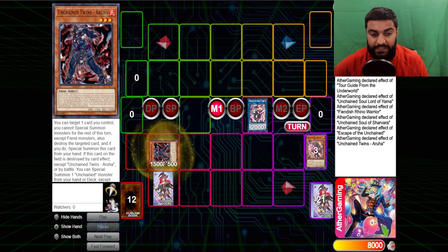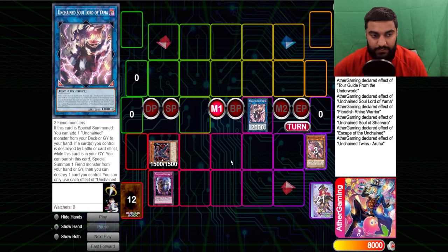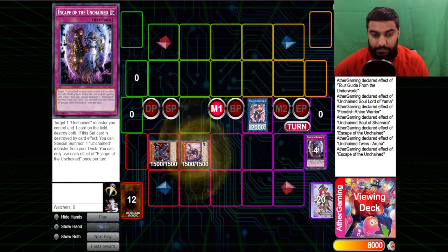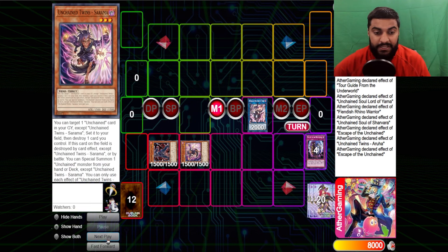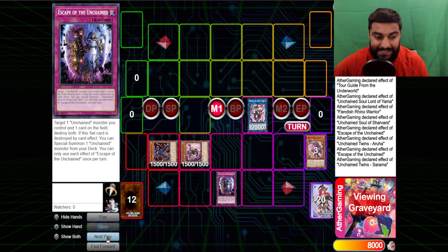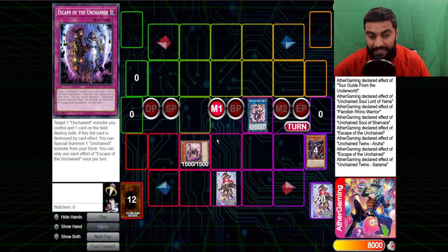So we use Aruha. Aruha's effect is: target a card on the field, pop it, and then summon it from your hand. Then you're locked into fiends — we don't care, our whole deck is fiends. We go ahead and pop Unchained Escape. Escape's effect — when it's popped, special summon from your deck. So Escape will go ahead and summon out Sarama. Sarama has the effect where you can target one unchained card in your graveyard except itself, set it to your field, then destroy one card on the field. So we use Sarama — Sarama resets the Escape. That's why I said you almost always want to get it.